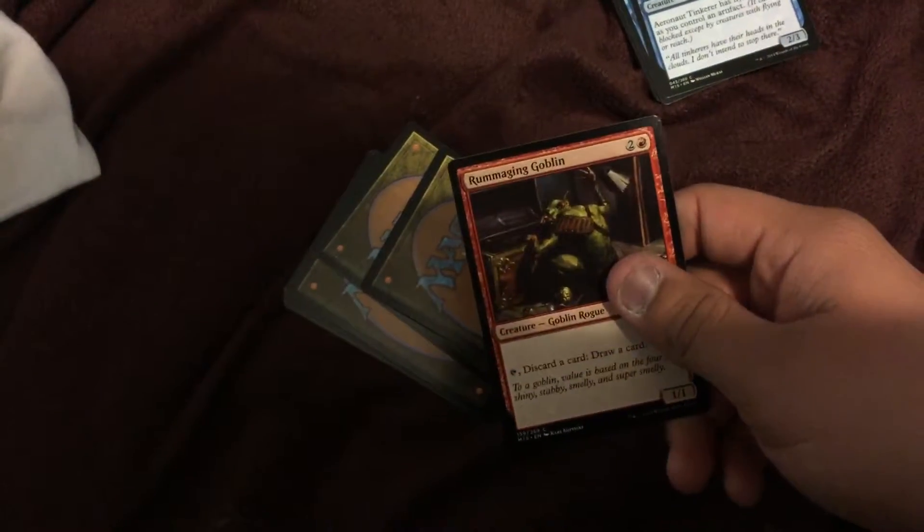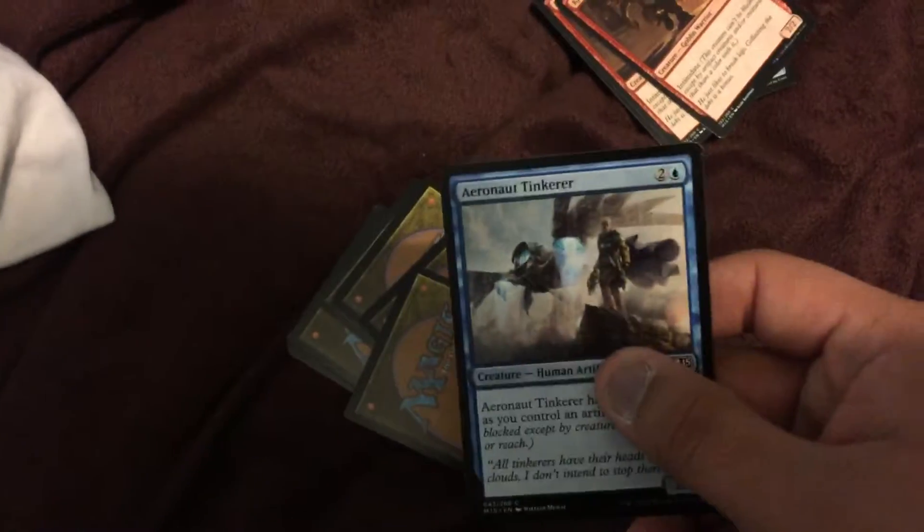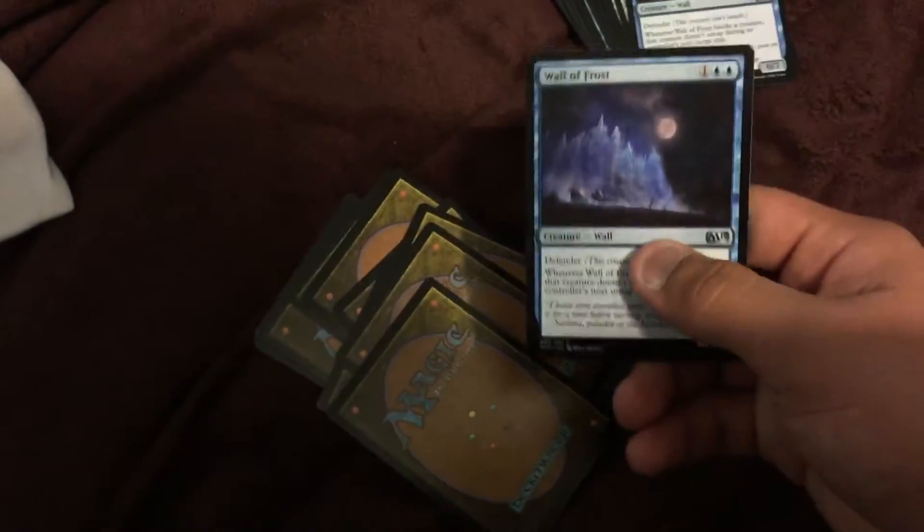Woken Turner, two of those. We have Roomie Gaggin' Golem — Agent Golem, sorry. We have three of Arrow Not Tinker, two Keener Enforcer, two Wall of Frost. I really need Defenders, my friend said, so at least this thing gave me a Defender.